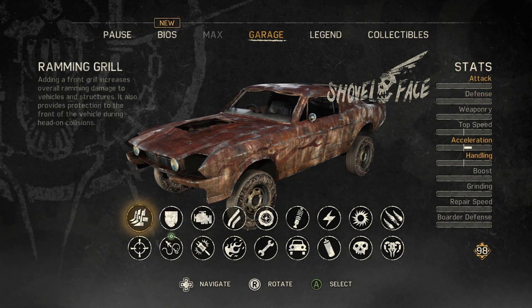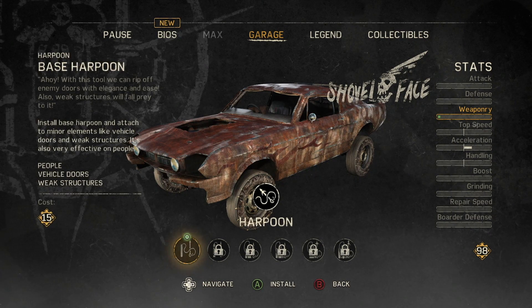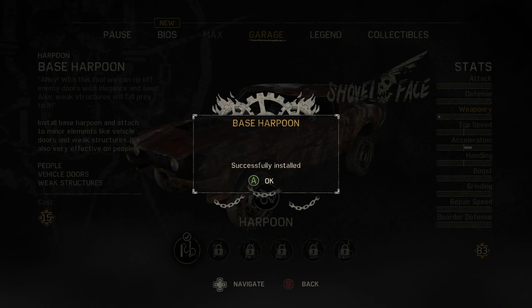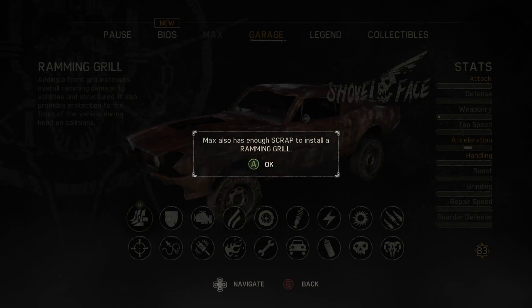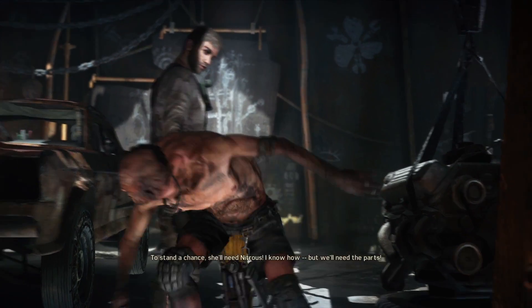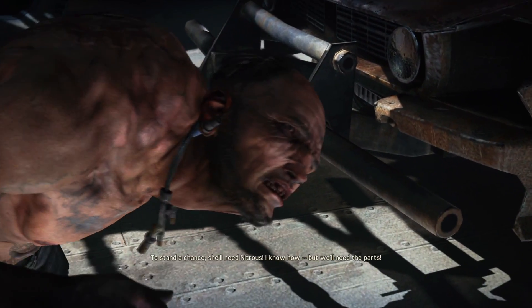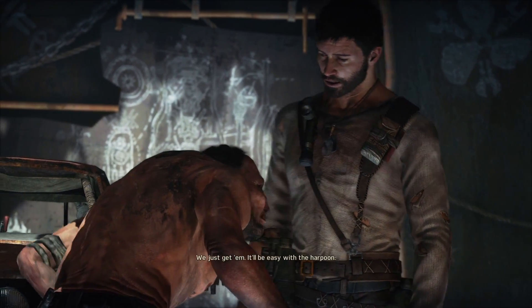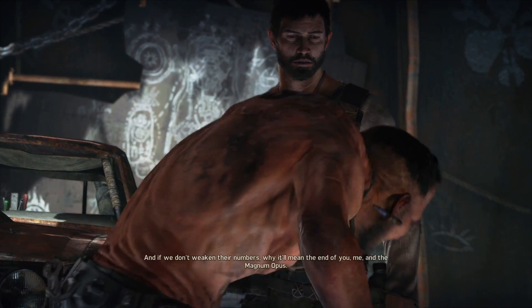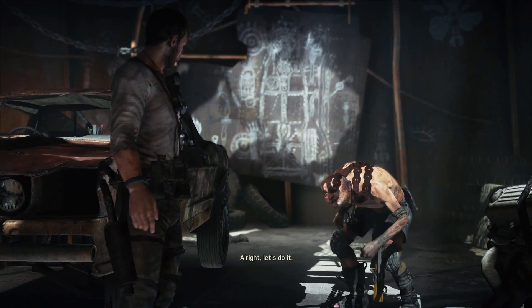Let's check it out — engine, armor. Alright, install this harpoon. So we can level this stuff up eventually. To stand a chance she'll need nitrous. I know how, but we'll need the parts — we just get them. It'll be easy with a harpoon. But first, Scrotus' war boys are out there, and if we don't weaken their numbers it'll mean the end of you, me, and the Magnum Opus. Alright, let's do it.